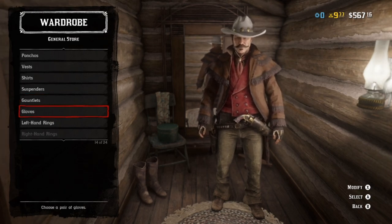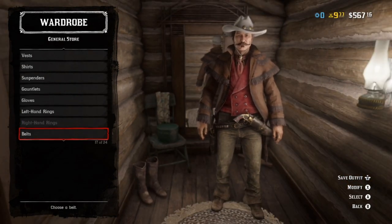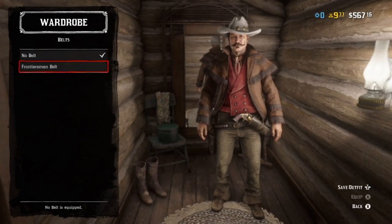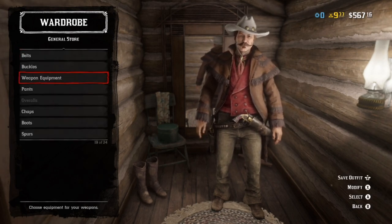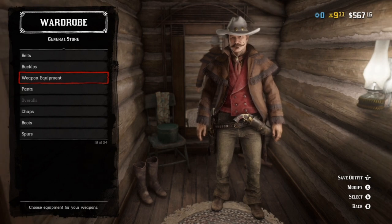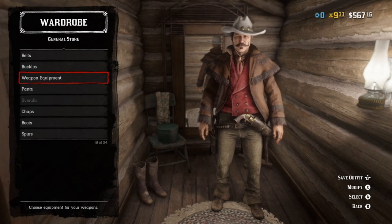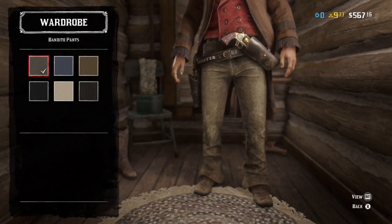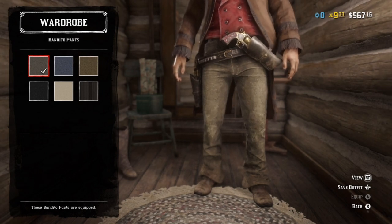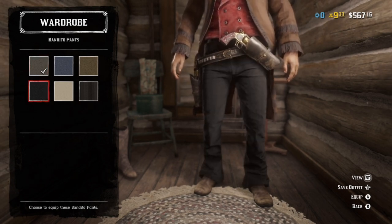No suspenders, because we're not going to see them. No gauntlets, no gloves, no rings. For belts, yeah — let's throw them on, it's Call of Juarez, even though you're not going to see it. Buckles completely dealer's choice. Weapon equipment same as Sundance — honestly black, go finer if you want, tone it down if you wish, dealer's choice. For pants, bandito pants — though his look a little bit more faded, so I personally recommend the default option, though you can't go wrong going flat black either.